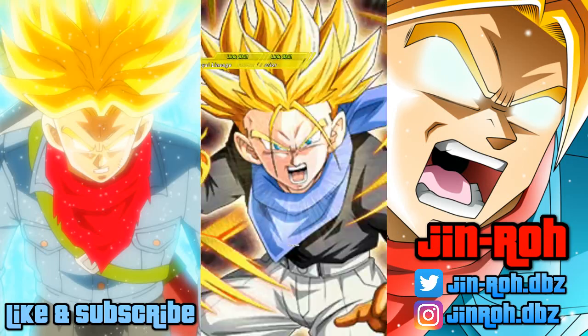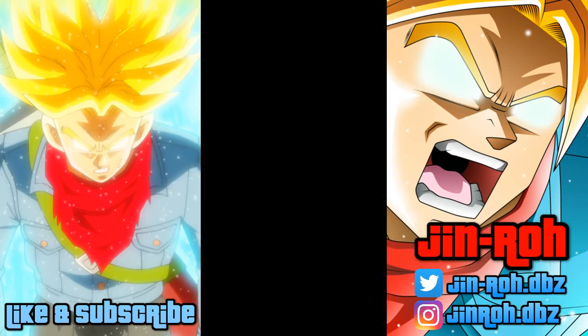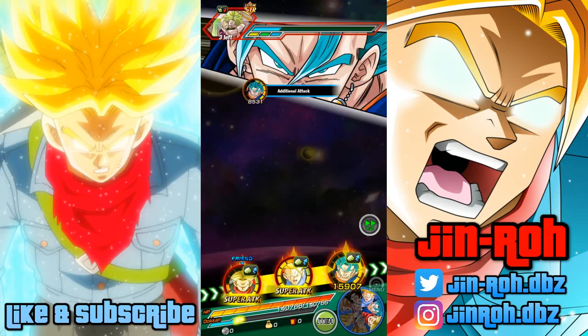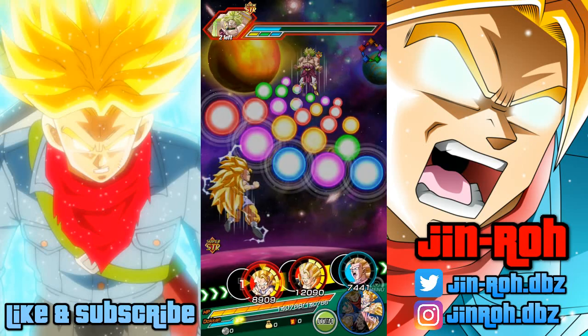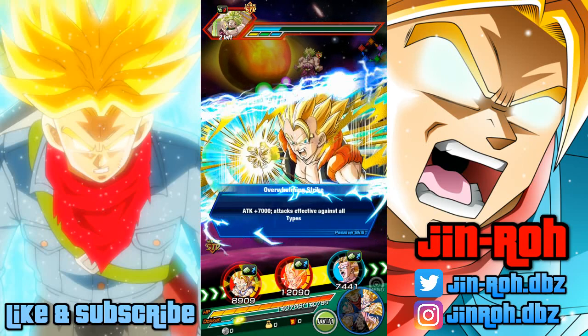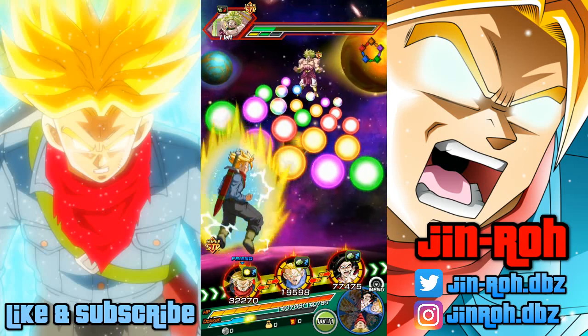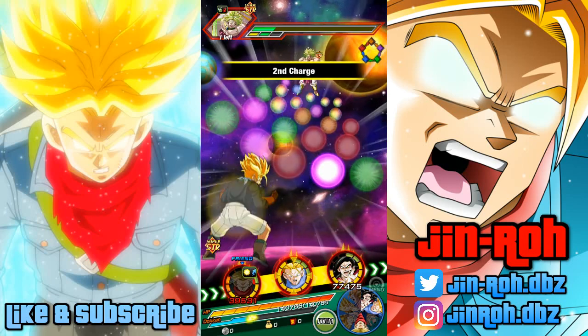Especially since he's a free-to-play unit, on a double lead team setup where attack is boosted a bit more, he could probably hit close to maybe 300 to 400 thousand in damage, especially with the type advantage. Let's try it again against Broly and see if we can get a critical this time.